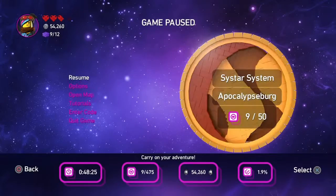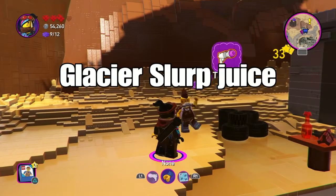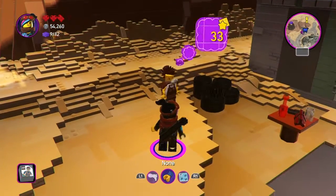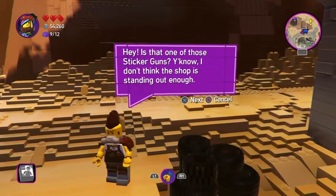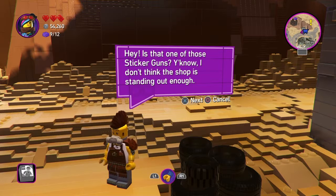All right, hang on guys. All right, I'm back. Sorry, I had to blow my nose and stuff. You know what I mean? And I also had to get a drink, like Slurp Juice, which is Glacier. Hey, is that one of those sticker guns? The shop is standing out now.